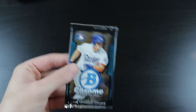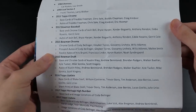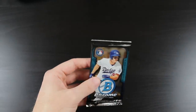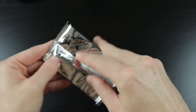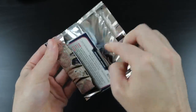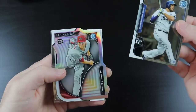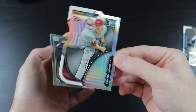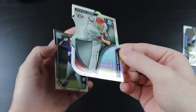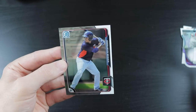Next we have 2015 Bowman Chrome. The checklist has chrome cards of Cody Bellinger, Gleyber Torres, Giovanni Soto, Willie Adams, and rookie autos of Bryant, Lindor, Buxton, and Syndergaard — very cool. We got Mike Moustakas, Archie Bradley, a Jenner Series die-cut, Jake Gatewood, and Amaris Minier.